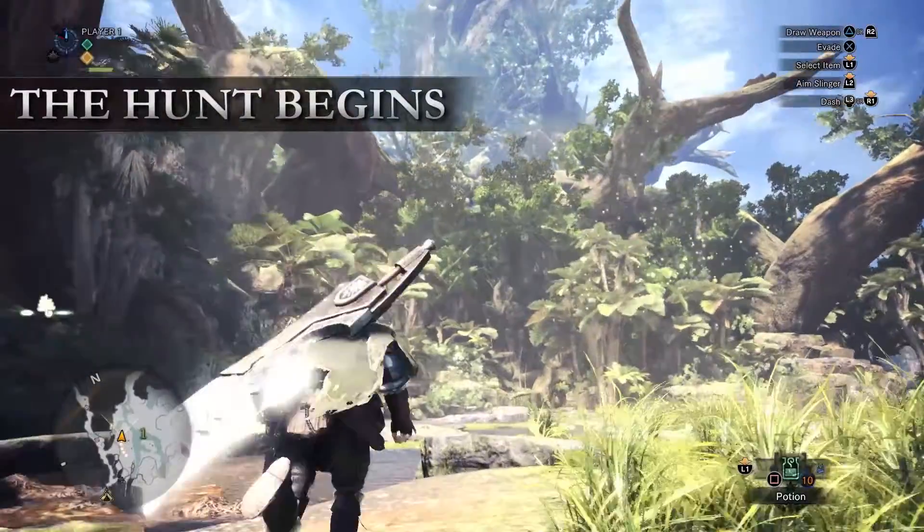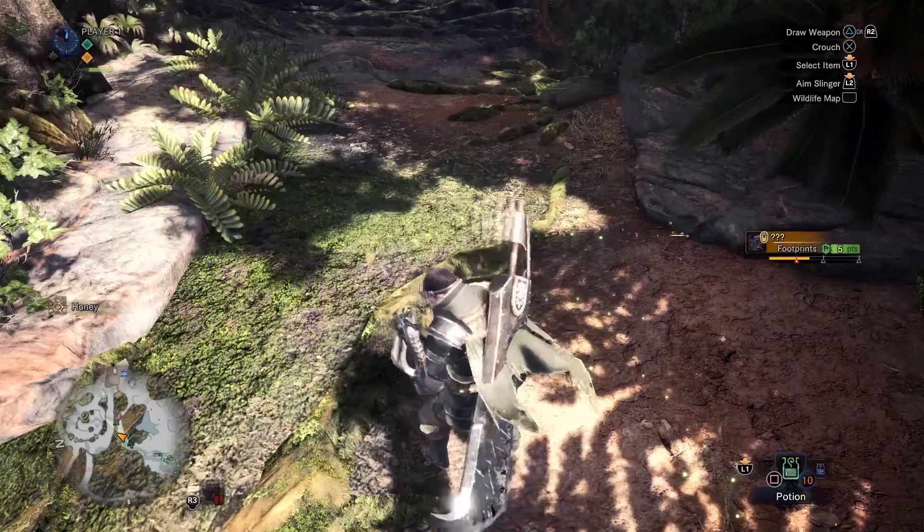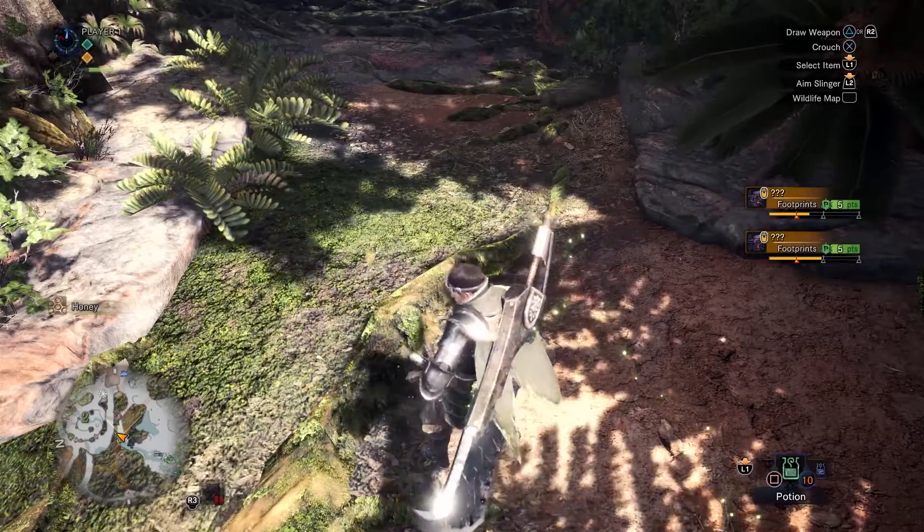And now the time has come to hunt your prey. Use your scout flies to find clues and tracks, which will help you zero in on your target's location.